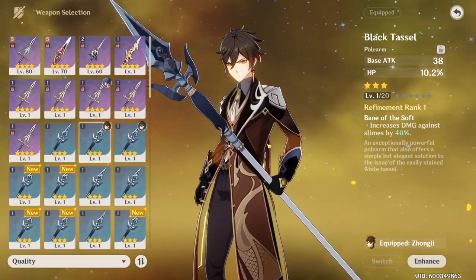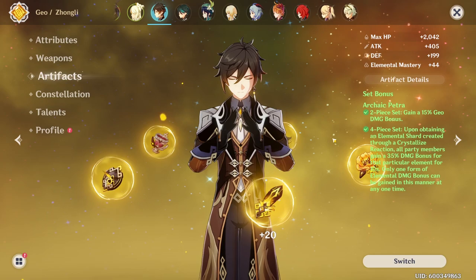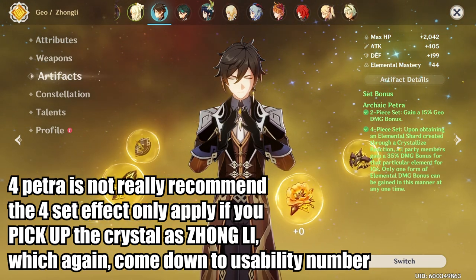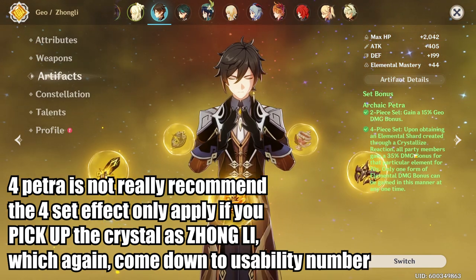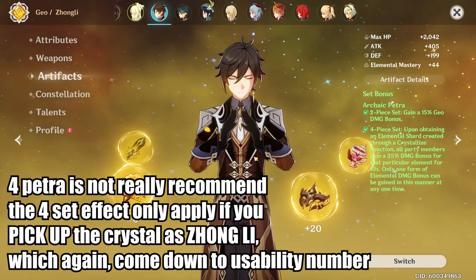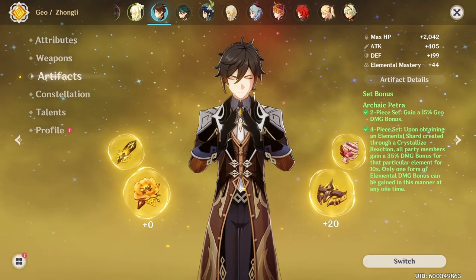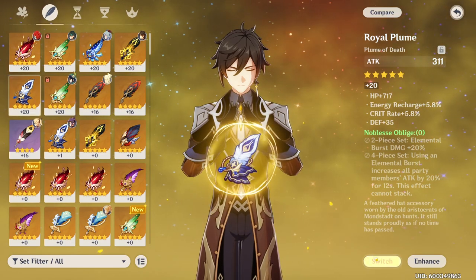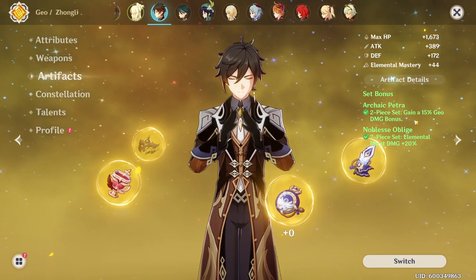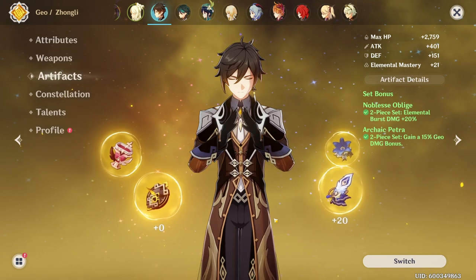For the full HP build, you can run Black Tassel as your polearm because it gives you HP. For your artifacts, you can run 4-piece Archaic Petra, however I strongly recommend against it because it's really annoying to proc the passive — you have to pick up the crystal as Zhongli to get the reaction, which gets into the same usability issues as 4-piece VV. You have to apply the element, switch to Zhongli, crystallize the element, pick up the crystal, and switch back to your main DPS. I would much rather run 2-piece Petra and 2-piece Noblesse instead, which allows you to do big meteor damage. For all main stats, just look for HP percent.